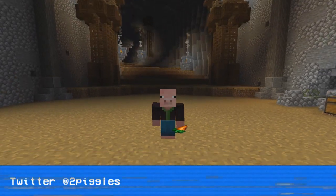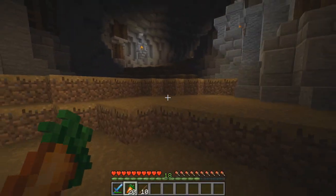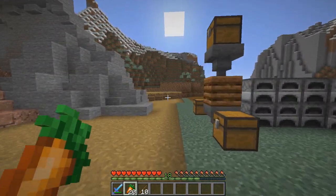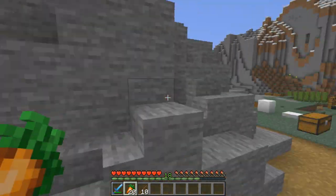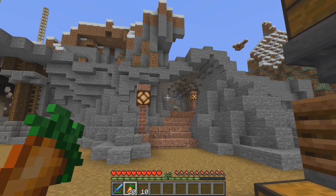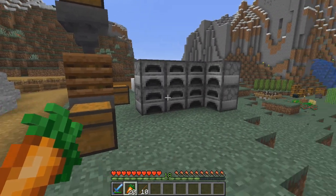Hey everybody, I'm the Picklesworth, welcome back to Alpha Craft. Starting out over here at the gate so we can make our way into the base. Between episodes I've done a little bit of off-camera work. The whole group went over to the End, fought the dragon, and Frilly Off made an ender ender so we can get quick levels. I need to get some levels so I can get myself a really good axe — this iron axe business is for the birds.